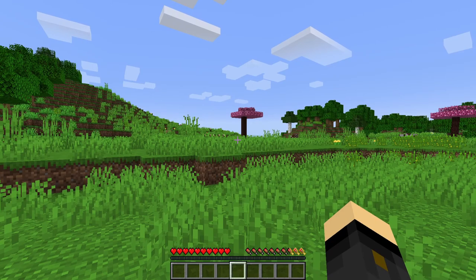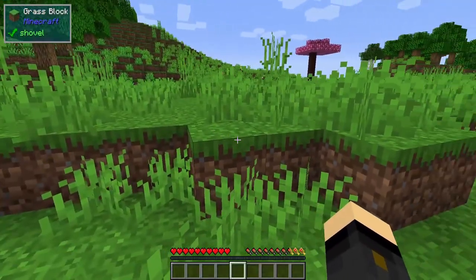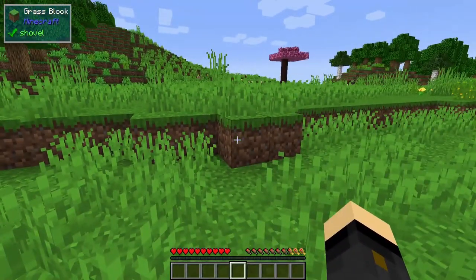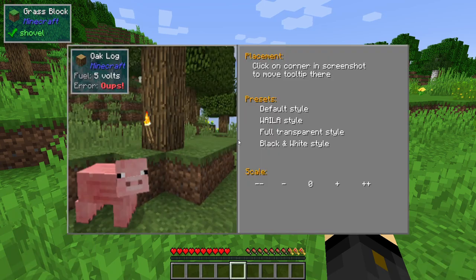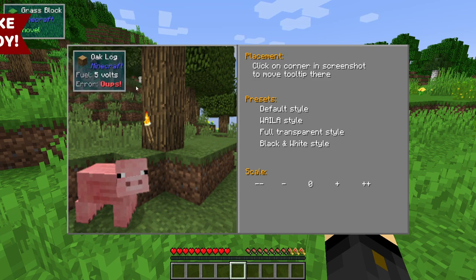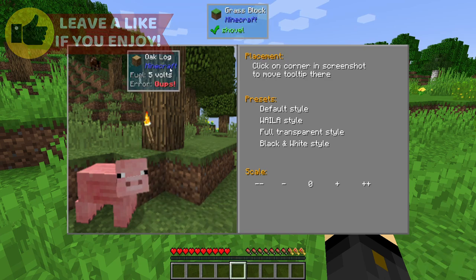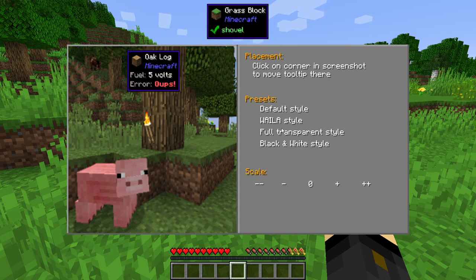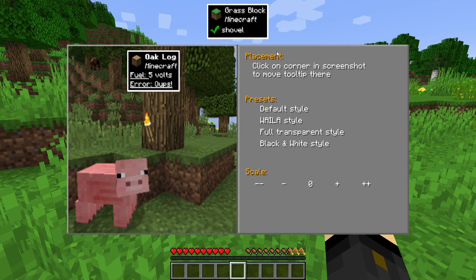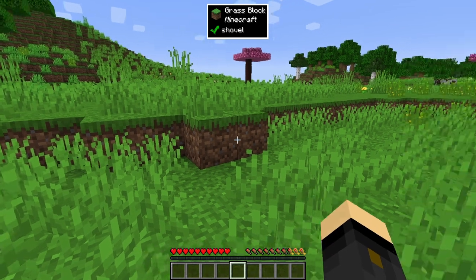Before we get into anything about the game, the first thing to do is a couple of housekeeping things. You can see in the top left of my screen the One Probe is showing me what I'm looking at. If you type slash the One Probe and then config, you can open up this little GUI and make the scale bigger or smaller, choose where on screen you want it, and pick a style like default, Whaler, full transparent, or black and white. I quite like black and white because it's very clear and easy to look at. Escape out of that and you're done.